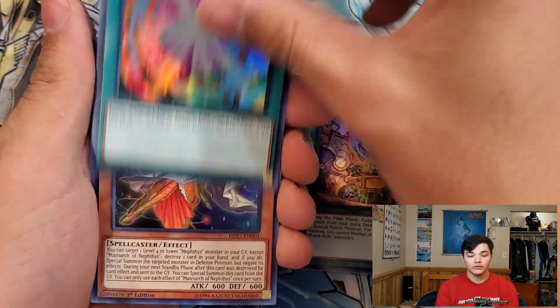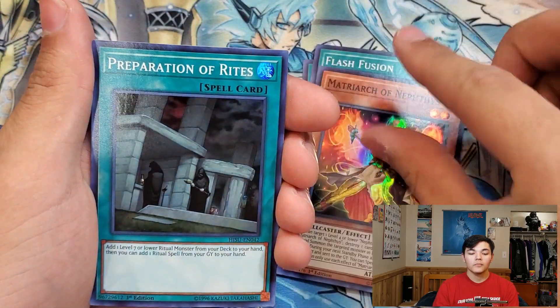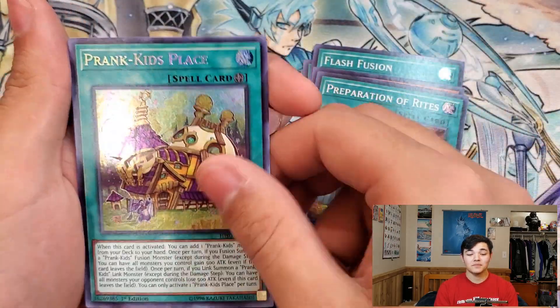Last pack: Flash Fusion, Matriarch of Nephthys, Preparation of Rites, and Prankid's Place. Unfortunately, we did not pull any Rivalry of Warlords. But we did pull Shiranui Spectral Sword, which isn't exactly what we wanted, but we can still try incorporating it into our deck to help make it a little bit better.